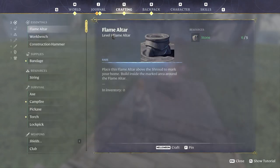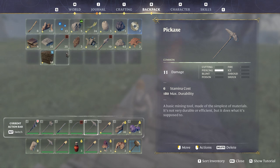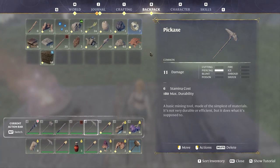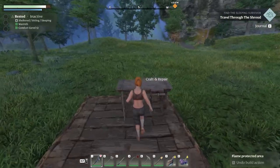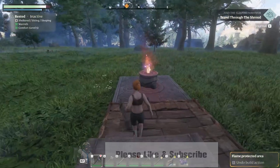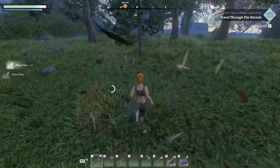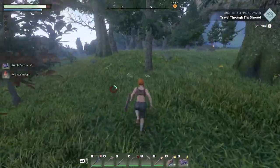We have a decent setup of equipment so we're not going to spend too much time on that. What I'm worried about is not having enough space in my backpack, because we might encounter items along the way that we want to bring back to base. So this brings me to the necessity of making some storage, which we can find inside the workbench. We need string and twigs — I want to make two of these, so that's 12 twigs and six string.